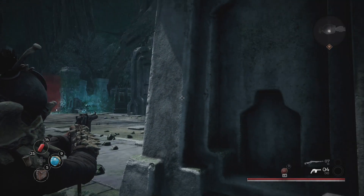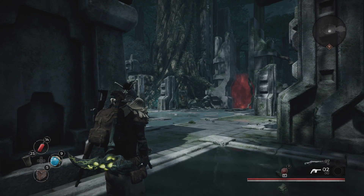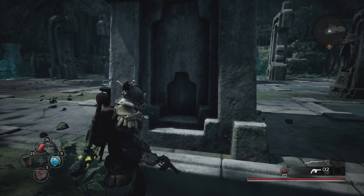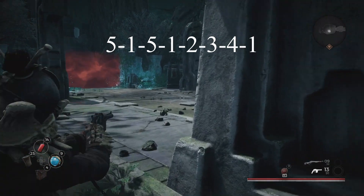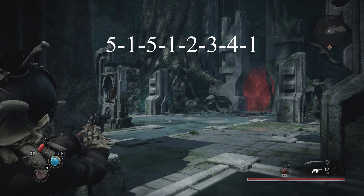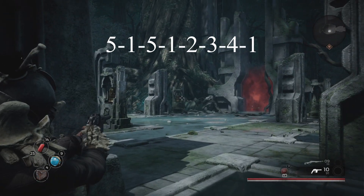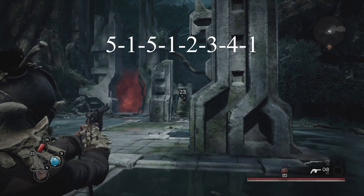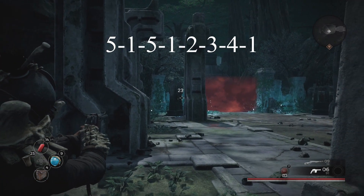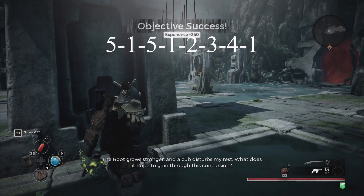This is a time-based mission so you want to keep your pace up. The code I was using is: shoot 5, 1, 5, 1, 2, 3, 4, 1. You can follow along in the video to see which target is 5 — that one's 5, this is 1, 5 again, 1 again, then 2, then 3, then shoot 4 and shoot 1 again. Once you've done it, it says objective success.